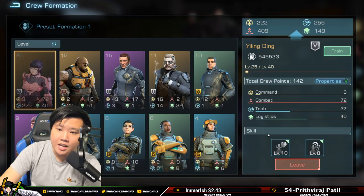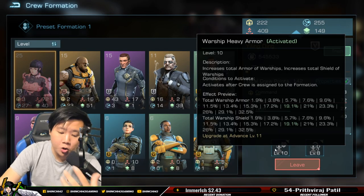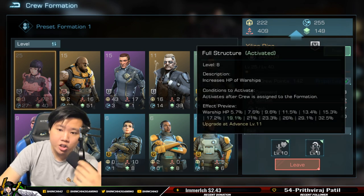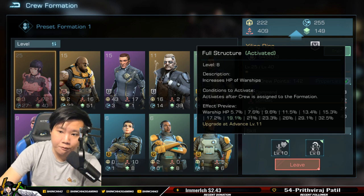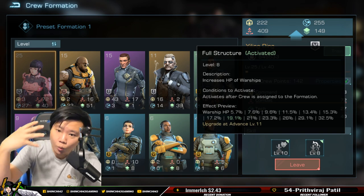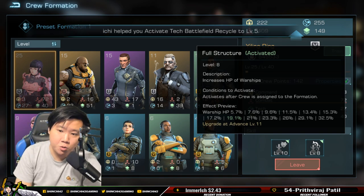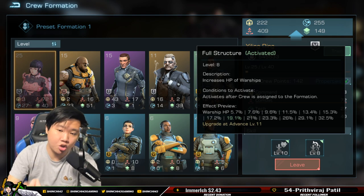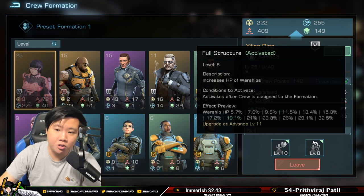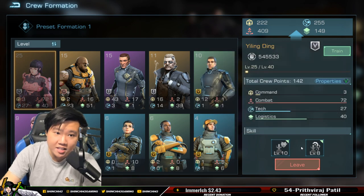First, let's talk about Yiling Ding. This is a rank 10 crew and a very good crew to have in your setup. She gives total warship armor, warship shield, and warship HP — a really good defensive crew. I would put Yiling Ding at S-tier because she has literally all the warship buff you need. This is a must-have, 100%.